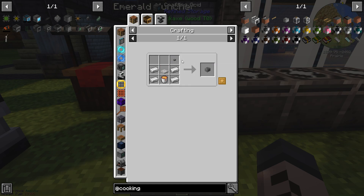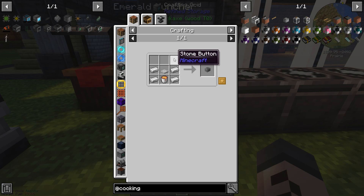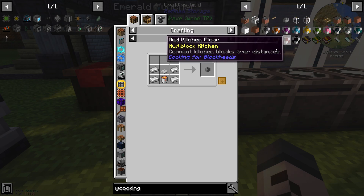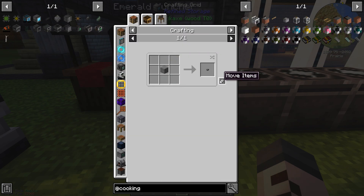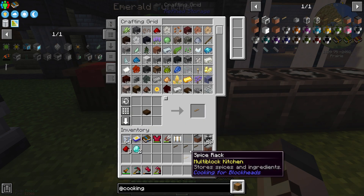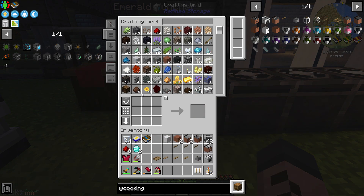A toaster. These recipes aren't hard — we've got all the things for them, they're just a little tricky. Iron trap door, stone button. I'm going to touch base with you guys again once I've made some of these more incidental things. Hey presto — a toaster. Spice racks, of course.